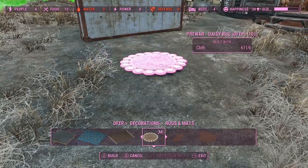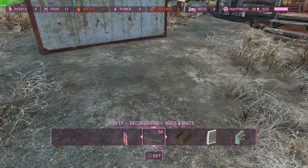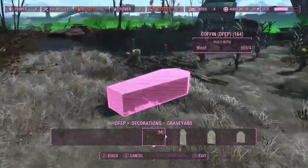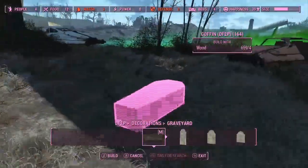Near the end of the furniture category you've got the miscellaneous, which is a bunch of stuff like bathroom stalls, dryers, holotape players, mailboxes, ovens, fridges, and showers - anything for a little Sims build if you want a bit of simming in Fallout.